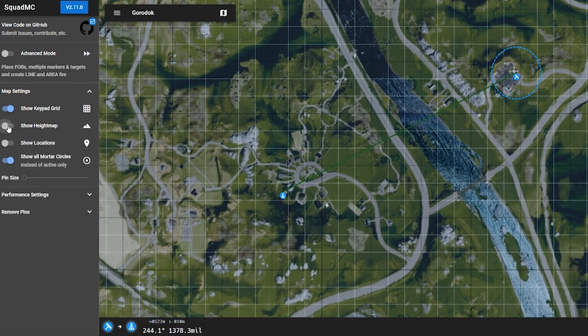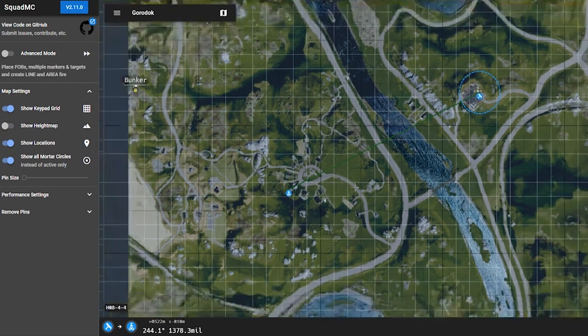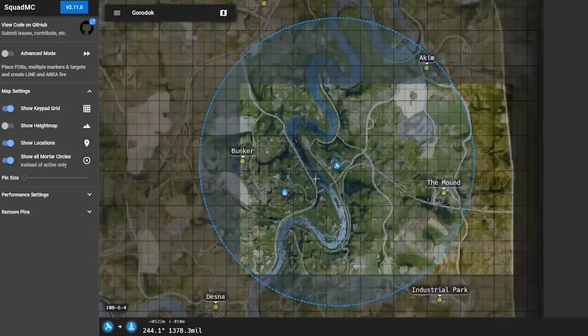This automatically calculates for height. But if you want to see the height map, you can turn that on. And if you want to see the locations on the map, you can turn those on, although it doesn't have all of them.